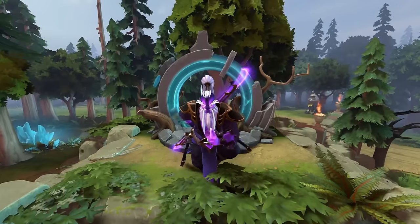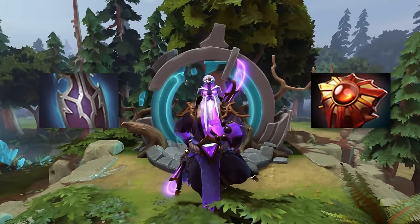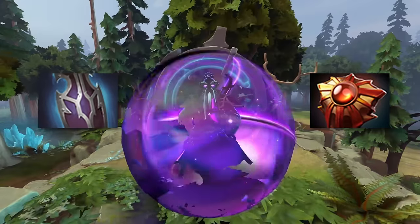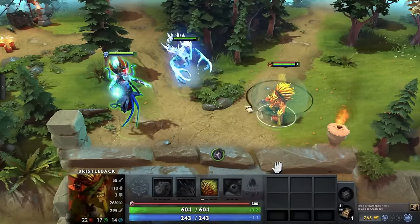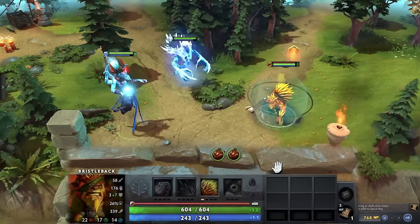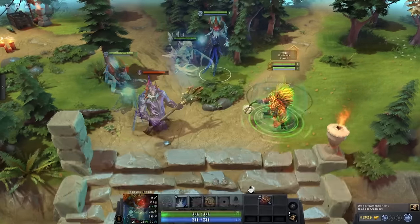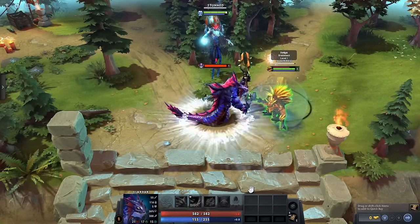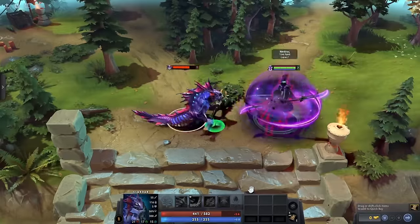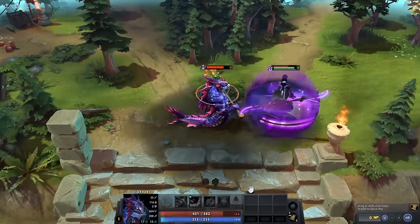There are only 3 sources of physical damage barriers in the game: Pavis, Solar Crest, and Void Spirit's Resonant Pulse. And they don't all work the same way. Pavis and Solar Crest barriers are identical in that they don't stack additively on the same unit — attempting to will simply apply the Solar Crest barrier HP since that one is higher. Both the Pavis and Solar Crest barriers absorb physical damage from spells and attacks. Resonant Pulse, on the other hand, is different in that it only absorbs physical damage from attacks, not spells.